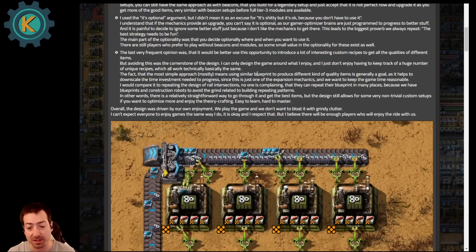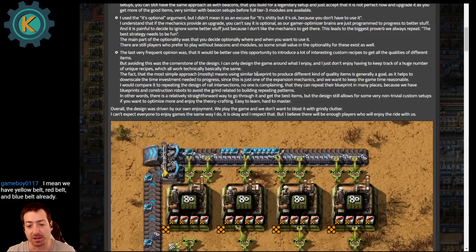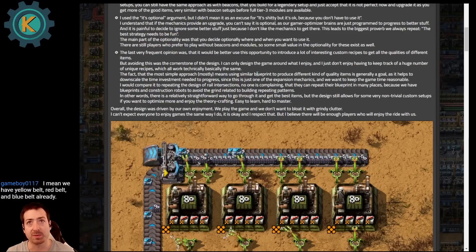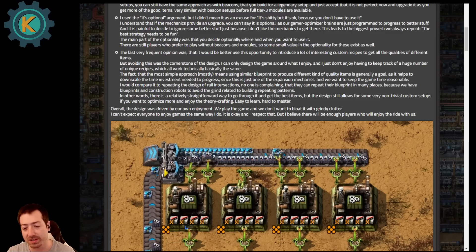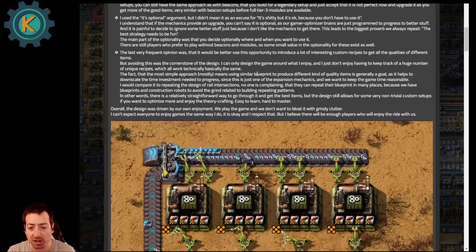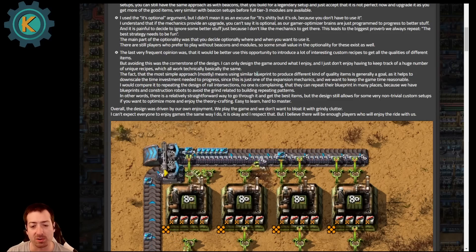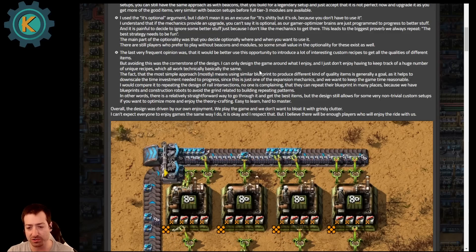Pyanodons has four tiers for most buildings. Theoretically, if mod support is there for the quality mechanic, you could replace the tiers of buildings with quality altogether and have different recipes for the different qualities. But quality is a smaller scale of change than the tiers of buildings — quality on an assembler only makes it faster, it doesn't unlock new recipes, change power requirements, or change how many modules it can hold. Whereas in Pyanodons the tier one through four buildings are actually different buildings with different art, power, speed, and pollution characteristics — even though they always have the same footprint so you can paste an upgrade over them.